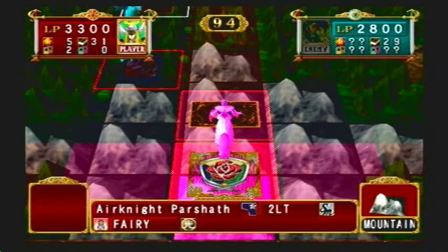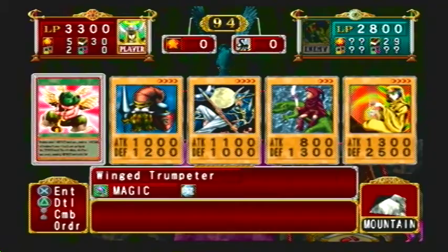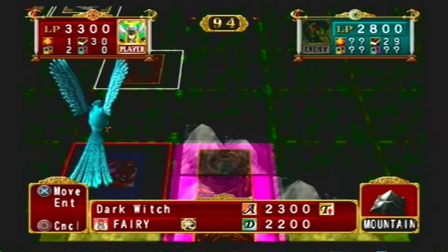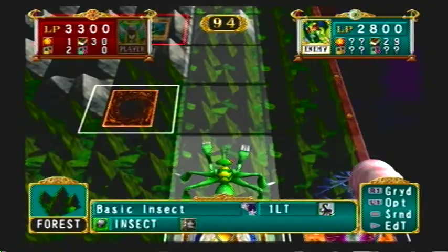In order to challenge someone, your deck has to be at a lower cost than your opponent's. You can see how much their deck is worth when you first challenge them — it'll tell you. You are not allowed to challenge them if your deck is worth more than theirs; they have to be around the same strength, which I'm guessing is what dual cost means.